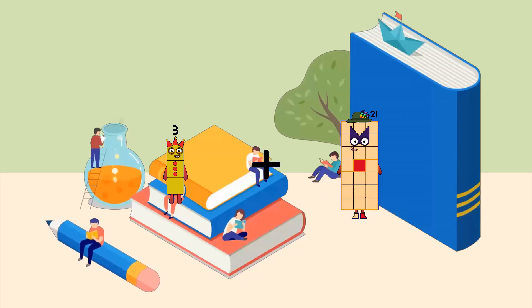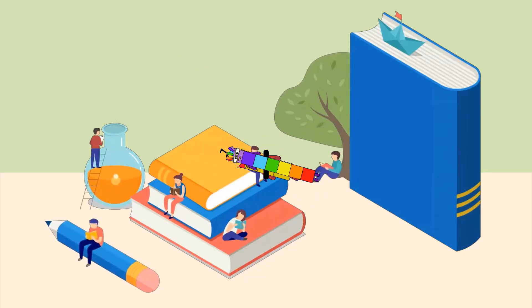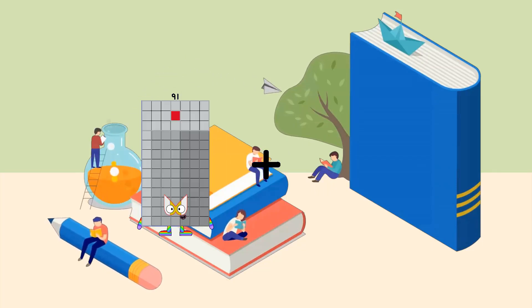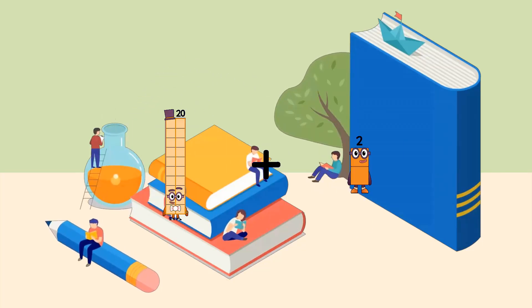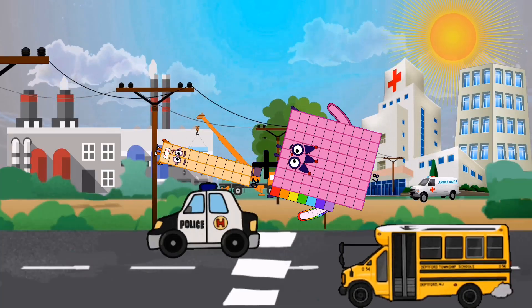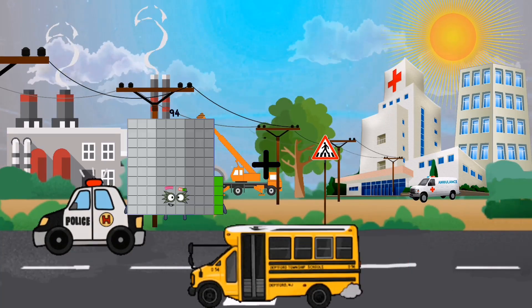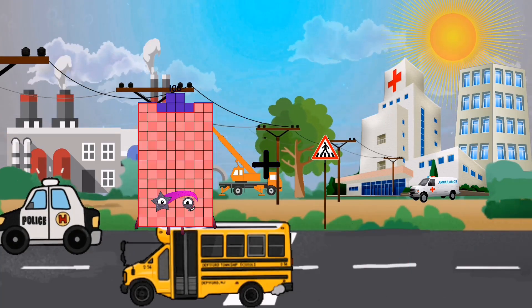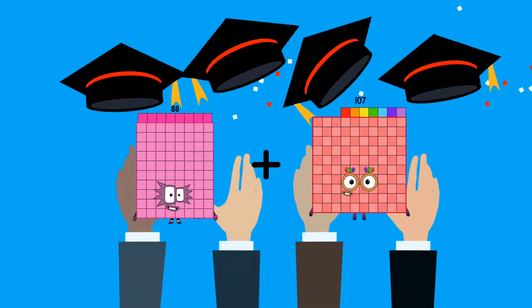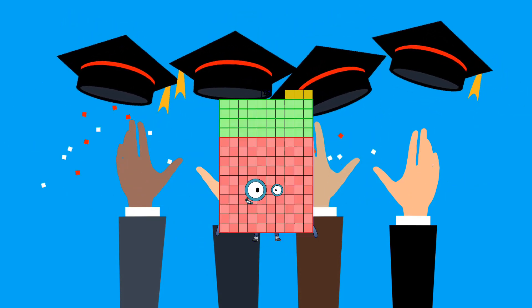3 plus 7 equals 10. 20 plus 87 equals one hundred seven. 88 plus 55 equals 143.